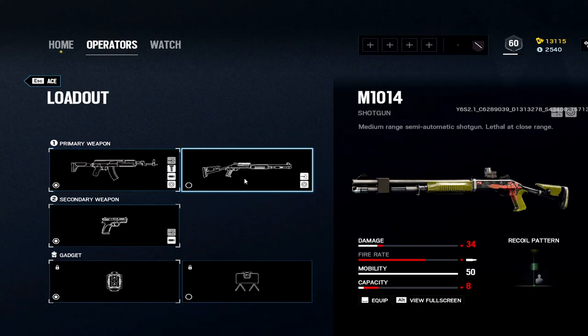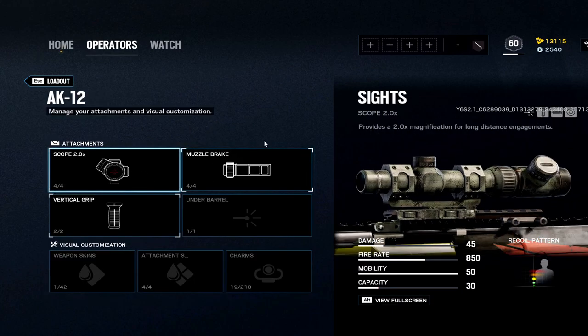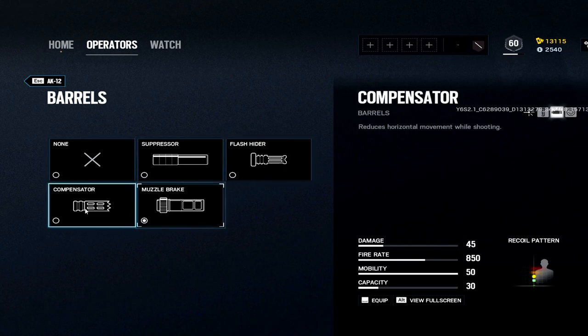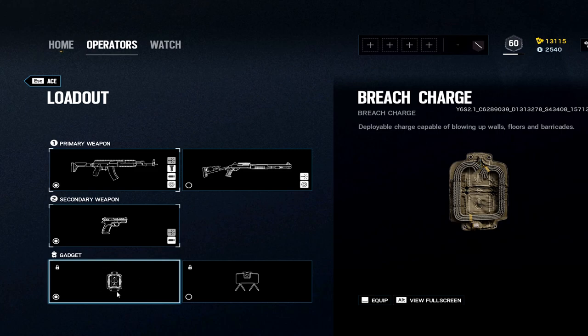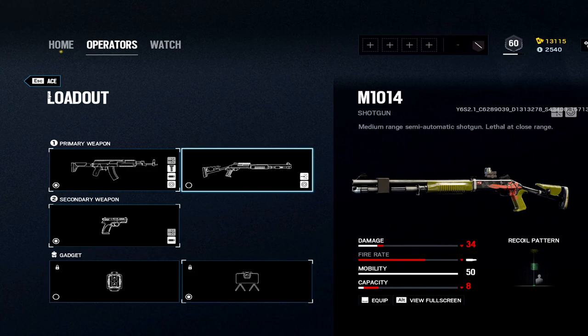Ace: the AK, just like Fuze — very good. Only choice is that or a shotgun with 34 damage. 2.5x, muzzle or vertical — I change between muzzle and flash all the time, never touch compensator with this, that's my best advice. Big mistake I always see. Handgun with muzzle, then breach charge or claymore. You're already a hard breach — I don't think you need much soft breach, so claymore to watch those run-outs.